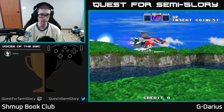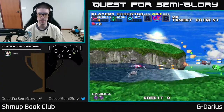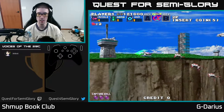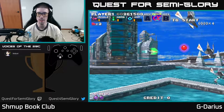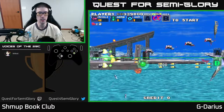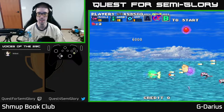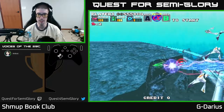Let's do some control checks. B button is capture. We get a counter laser. We charge up and bam — we get lots of points. There's a bomb thing we can do too. If we do the laser blast thing we get the big points.